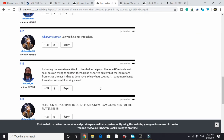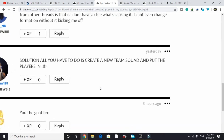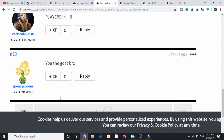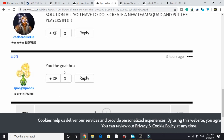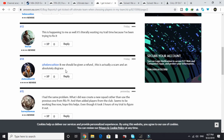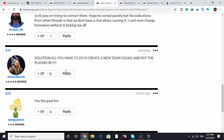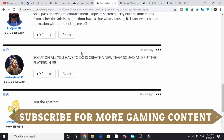Finally, a user posted a solution. All you have to do is create a new team squad and put your players in that squad. After that, one user replied 'you're the greatest of all time bro,' and I also tried doing that and it worked for me too. So the solution is simply to create a new team squad and put all your players in that squad.